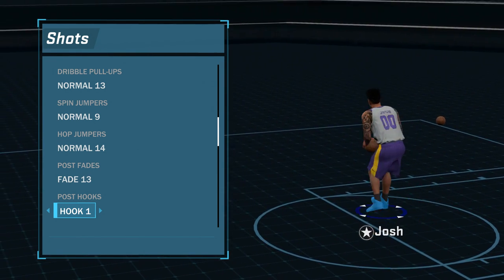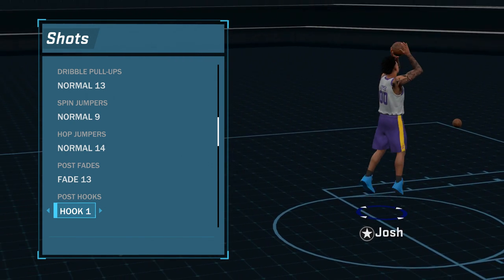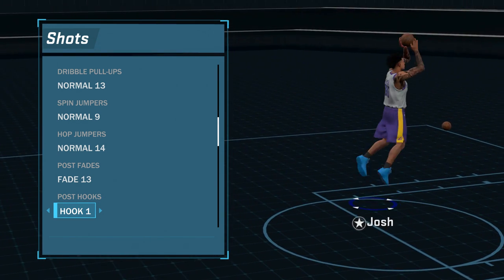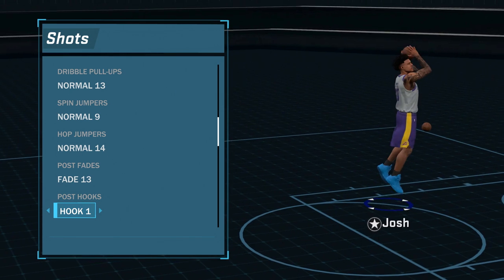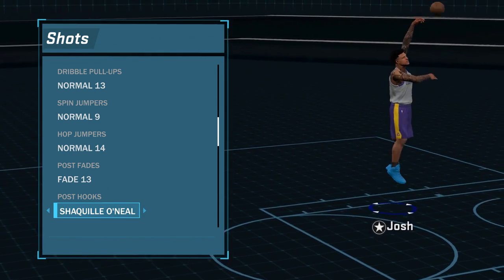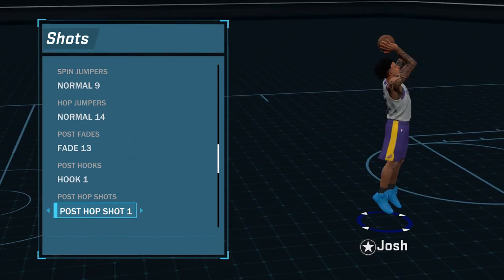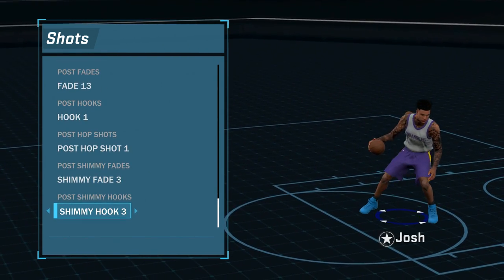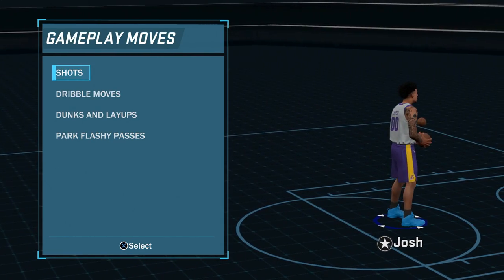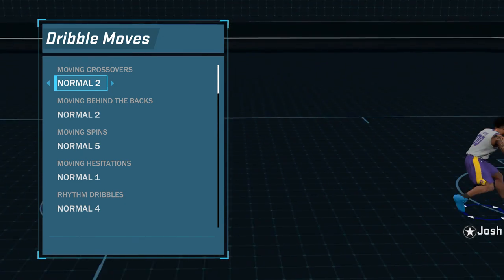For my post hook I used to have Shaq but I changed it to Hook 1 because the animations are just better. I never really do post hooks unless it's on accident because post fades are better — drop steps and post hooks don't really get you anywhere. But Hook 1 creates a lot more space compared to the Shaq one, which just turns and throws the ball in without creating space. For post hop shot, post shimmy fade, and post shimmy hook I've always had the same — those animations don't really matter.